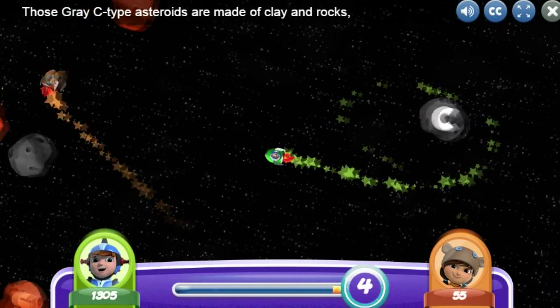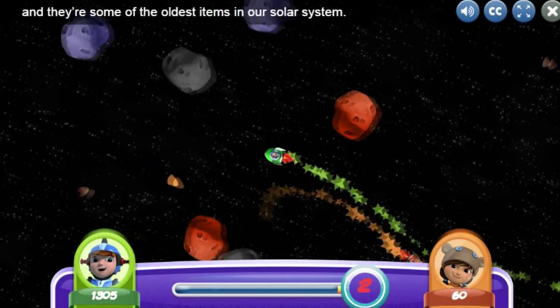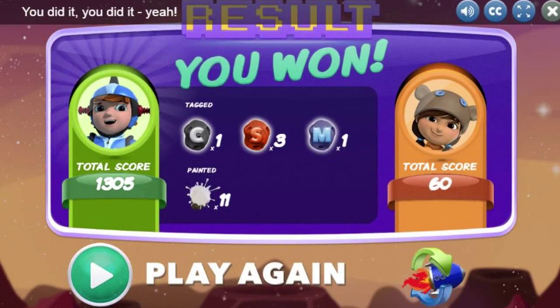Those grey C-type Asteroids are made of plain rocks! And they're— Like Commander Cressida! You did it! You did it! Yeah! You identified mainly S-Class Asteroids!